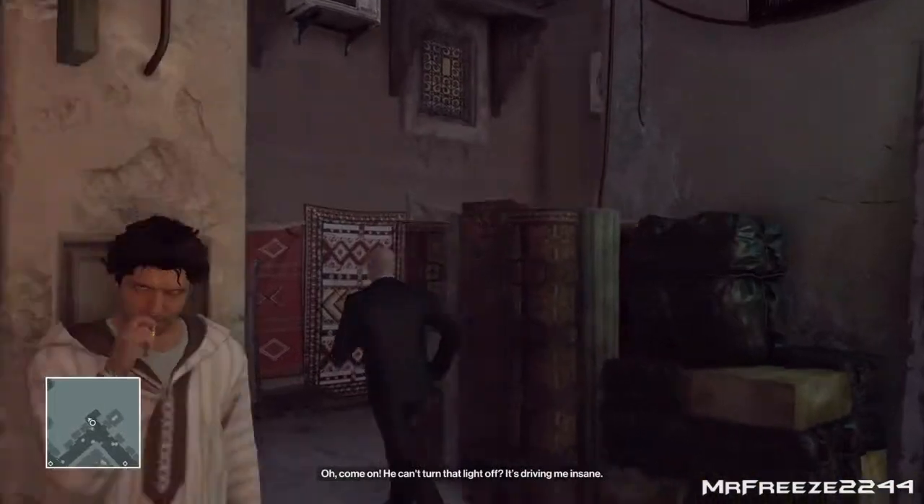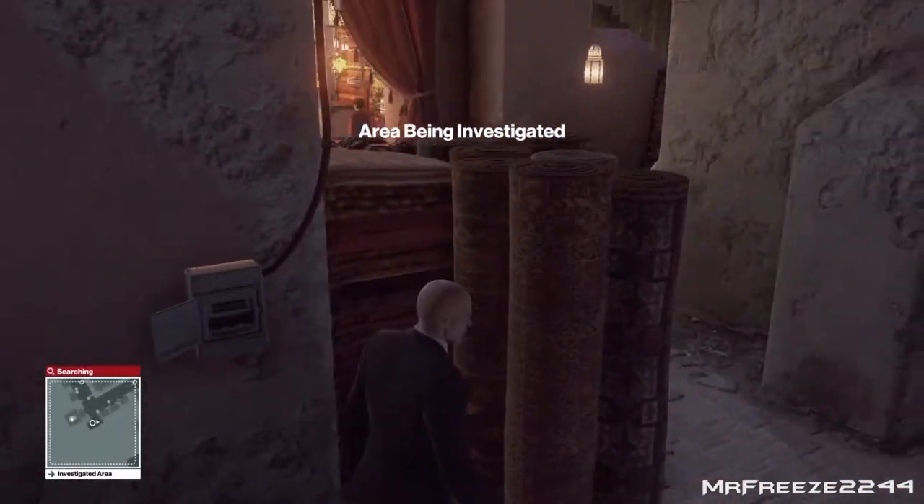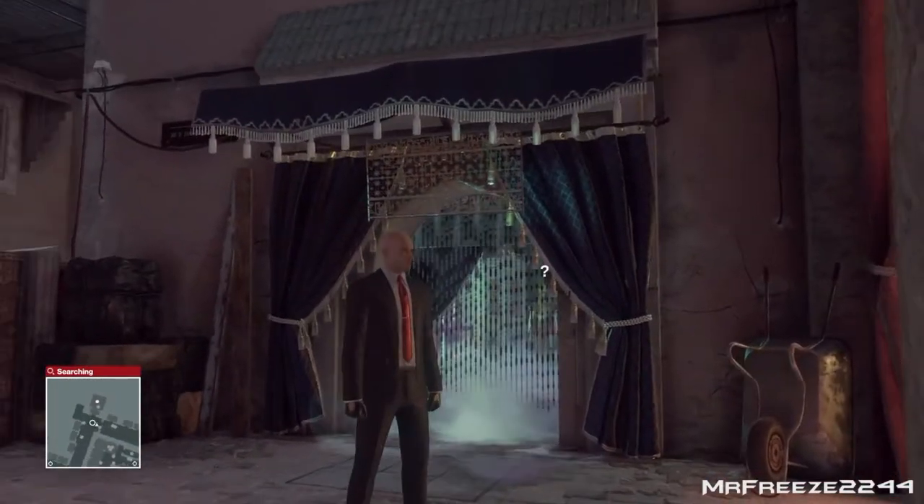What we're going to need to do is just go around here and disable this fuse box. The fortune teller is going to come out to investigate and that's when we're going to take him out by subduing him.